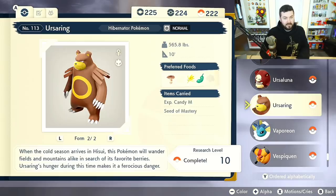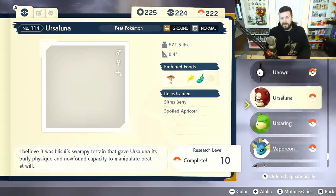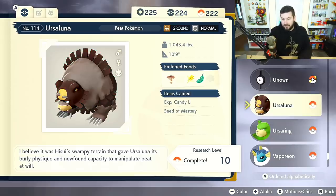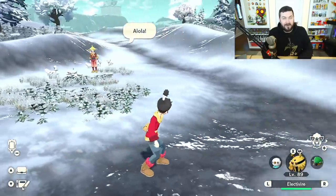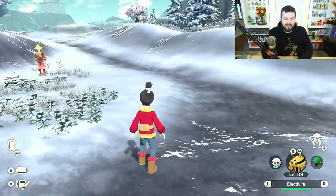You can use the Plus button to swap between alpha and regular, L and R to swap between different models, and Minus for the color. That Pokemon will appear right below you on the Pokedex page — it's pretty cool that your shiny version can actually be represented in the Pokedex.